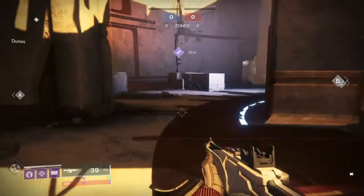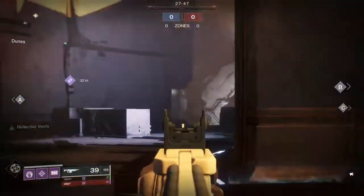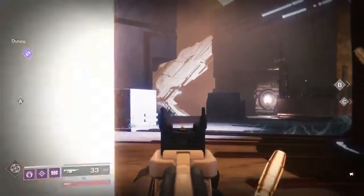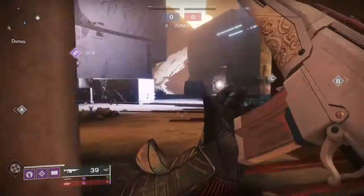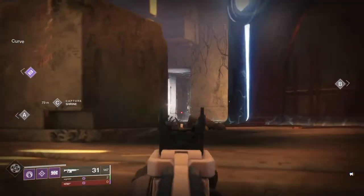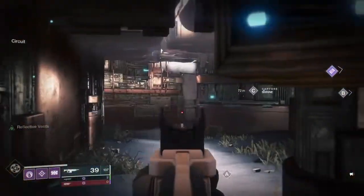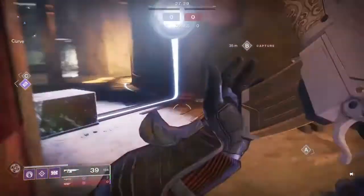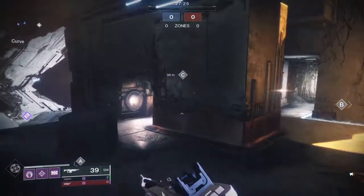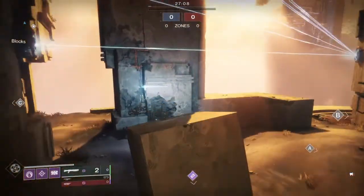Similarly on the other side, it's not as many angles though. On this side you have an angle here, and you can go around. If you're on this side, angle here — that's kind of about it. You can also kind of shoot here, or if you want to jump on this box — which I don't recommend — you can do that too. This side is kind of the weaker side on this map.